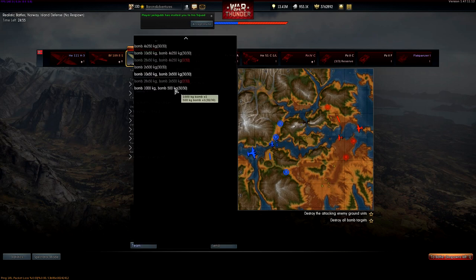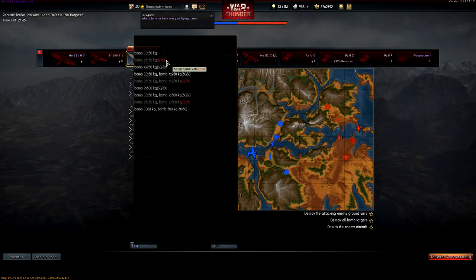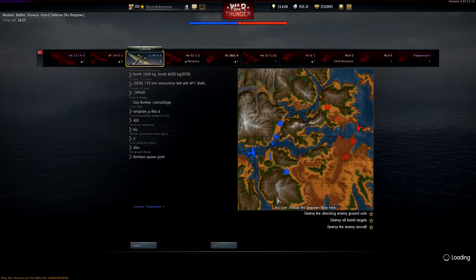Damn it, didn't buy any of those. What do we want? We want lots of big bombs, right? 4-250s. Why can't we purchase those now? What a shame. 1,000 or 500? Let's go with this one. 1050s and 4-250s, basically the default ones. I like the default 13mm rounds because they've got incendiaries. I feel like we're going to be dealing with some light targets to battle.